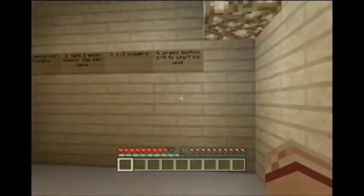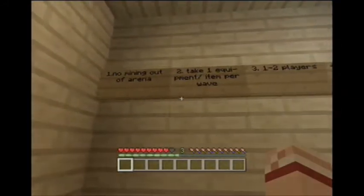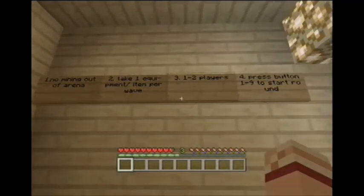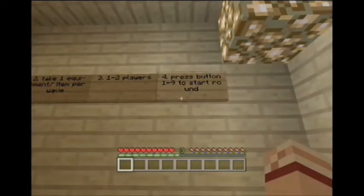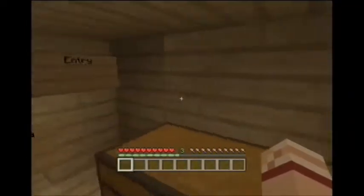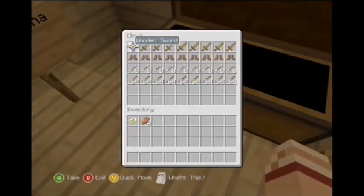Hello guys, MonsterLemon here and I'm bringing you a map I made for a minigame. First rule: no mining out of the arena, only take one equipment from the first wave, one to two players, press the buttons for one to nine rounds.